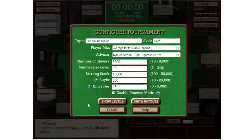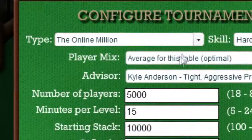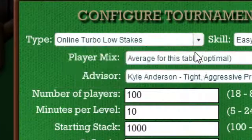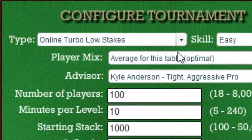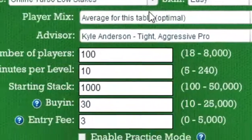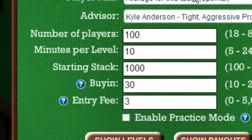Now, select the type of tournament you want to play. Each tournament comes pre-configured with default options. For example, here you can see I have the Online Turbo Low Stakes Tournament selected. The skill level of the opponents is on easy, the tournament starts with 100 players, each blind level is 10 minutes, and each player starts with 1000 chips.